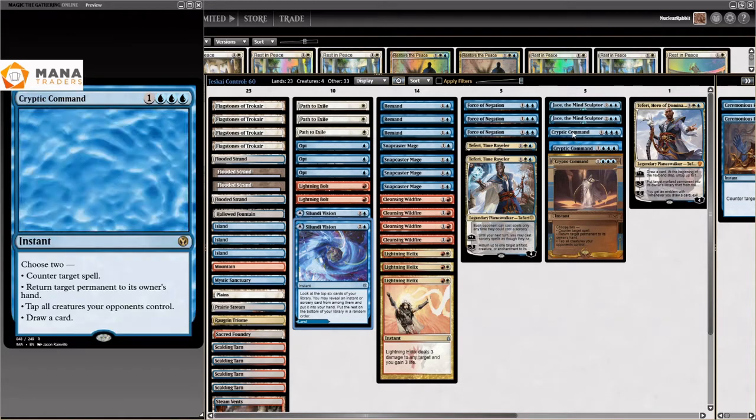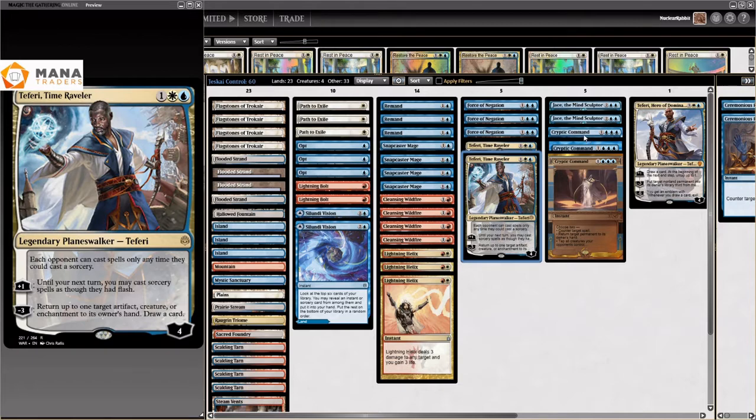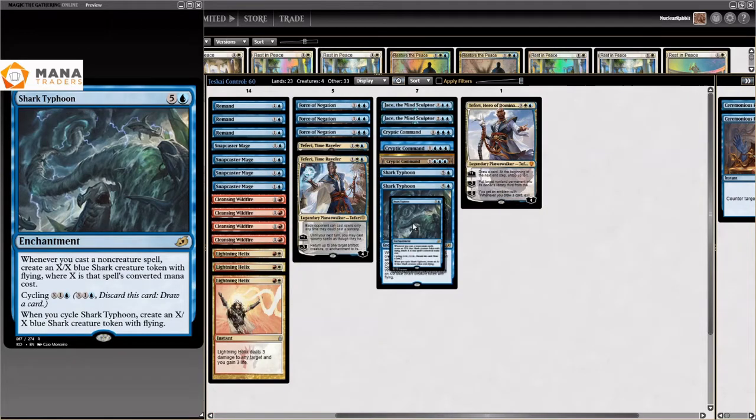For the rest, very standard Chess Kai Control stuff: Path to Exile, Remand, Snapcaster, Force, Teferi, Teferi, Chase. There's also some Shark Typhoons in here, so Sharknado represented.